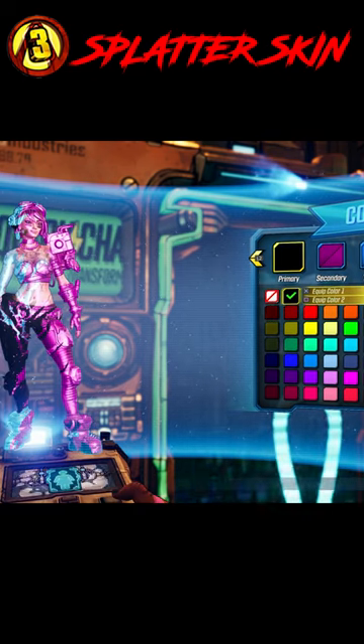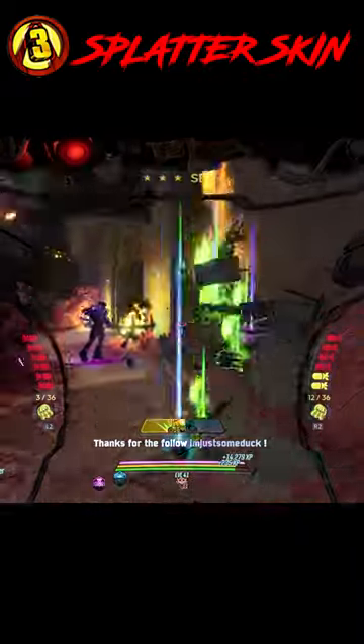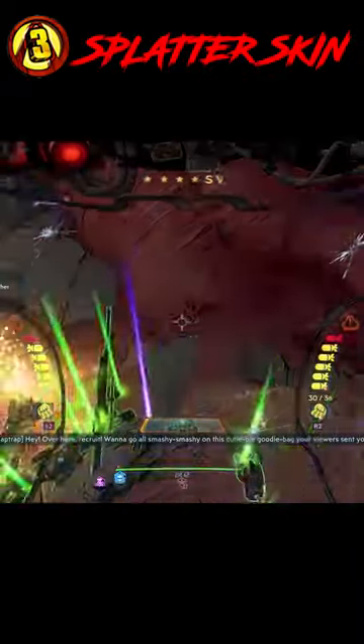It's the skin that I use on most of my characters, and if you want to get this for yourself, just go fight Evil Brick and Evil Mordecai, kill those guys, and they both have a chance to drop it.